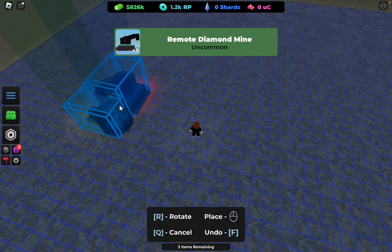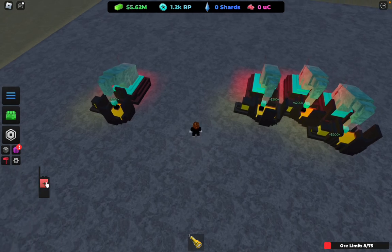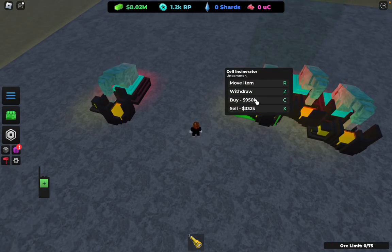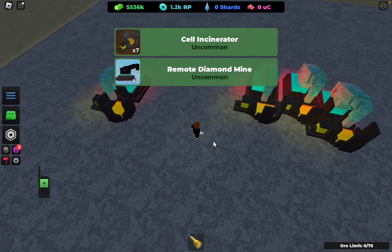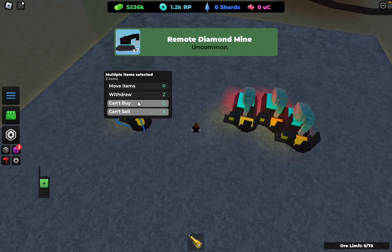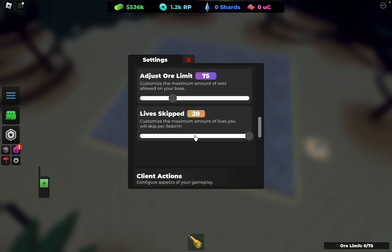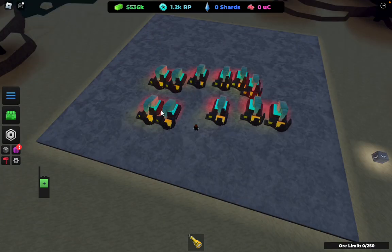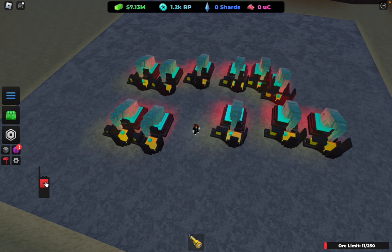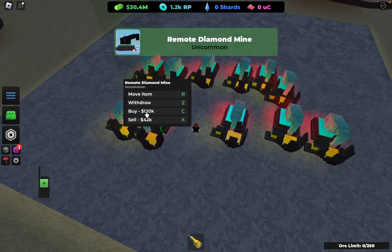Now what you want to do is place three more of these. Buy a lot more here. Also, you want to increase your ore limit — just go to your settings right here, scroll down to where it adjusts ore limits, and put this to 250, which is the max ore limit. We're making loads. You want to buy like ten more of these.